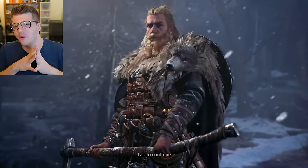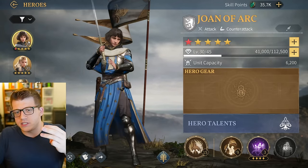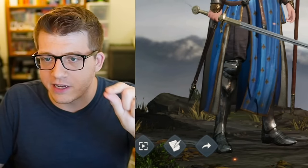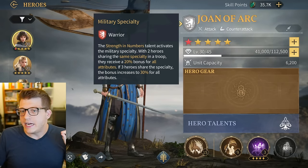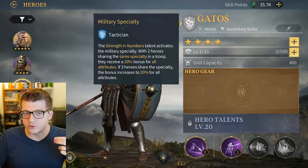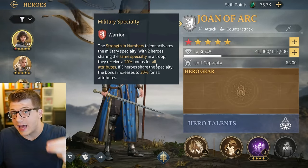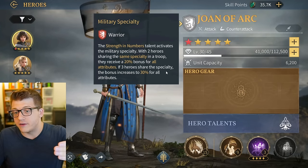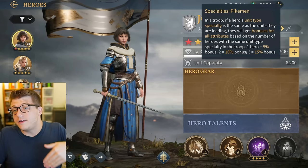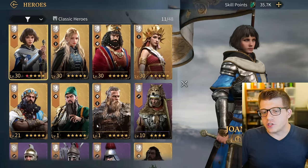Heroes all have different troop types they specialize in, and a troop can have up to three heroes. It's best to have three heroes of the same specialty, but there's one other major factor: the military specialty. Joan of Arc is a warrior, Phanius is a marshal, and Gatos is a tactician. If you have two heroes with the same military specialty in a troop they get a 20% bonus to all attributes, and if all three share that specialty you get a 30% bonus.